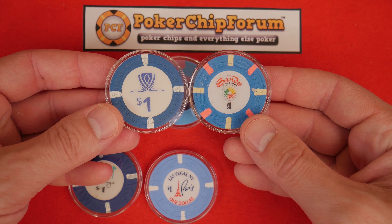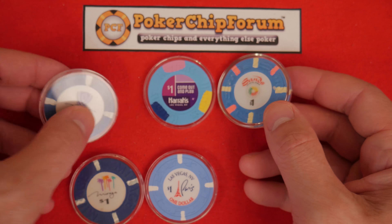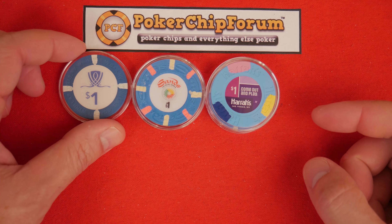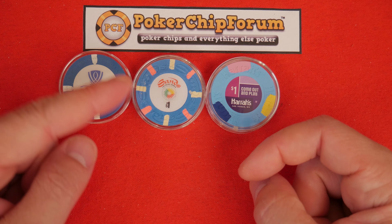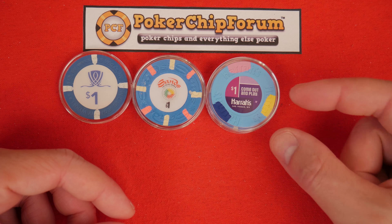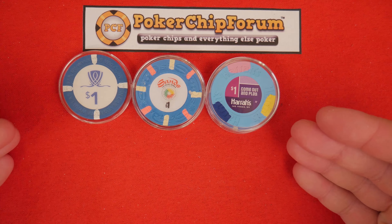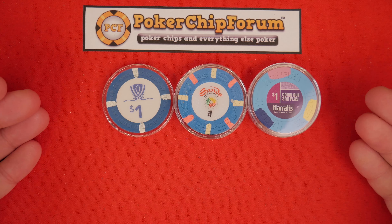You compare that to our original base — the Wynn chip — and it's very, very different. The Sands is on the house mold. Then you move to something completely different like Harrah's: now you have these large half-inch edge spots, each of a different color, with a small inlay on a house mold. The chip looks completely different — these have delicate lines, whereas the Harrah's has large, bold, robust-looking half-inch edge spots. We'll talk about more chips like this in the future.